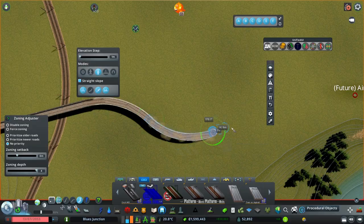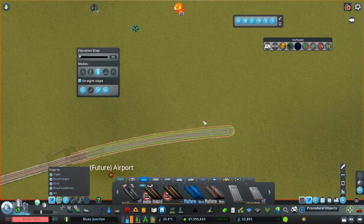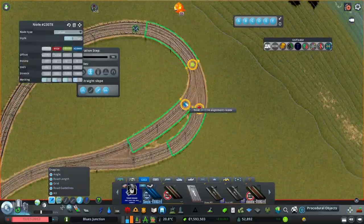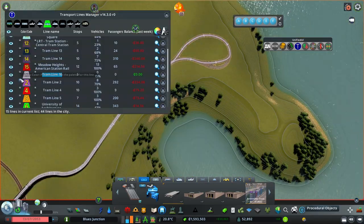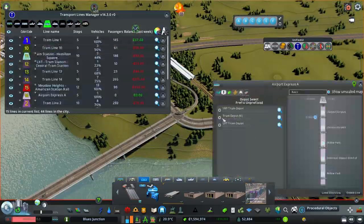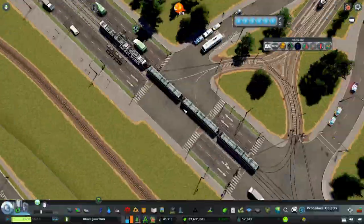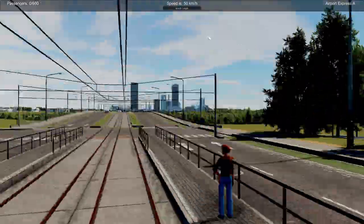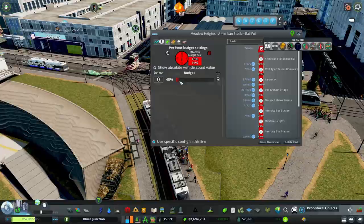Next I built an airport tram line connector, which will be used when the airport is finally built — only about ten thousand population away, so soon. For this line I used Siemens S70 three-car vehicles. When they went from the depot it clogged up the traffic and it was absolutely crazy.